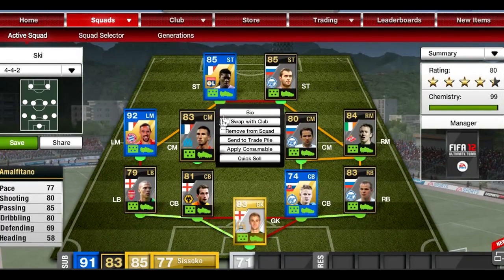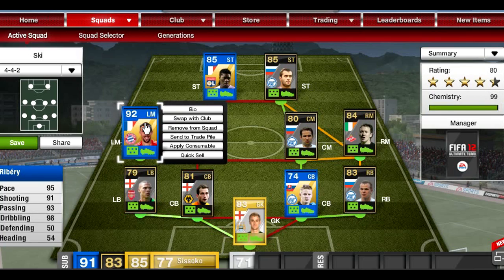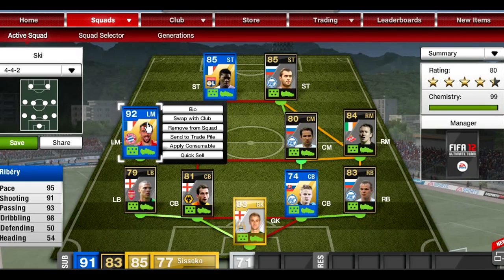At left mid we have the most expensive player on the team — managed to pick this guy up for pretty cheap, I believe around 350k, which is pretty good. 95 pace, 91 shooting, 93 passing, 98 dribbling — some pretty crazy stats, and he's got five star skills and he's right footed.